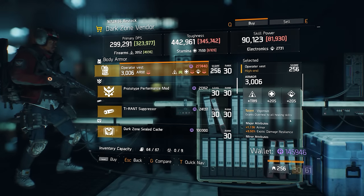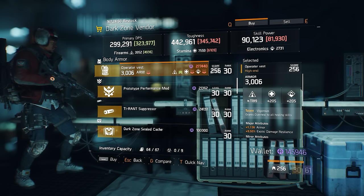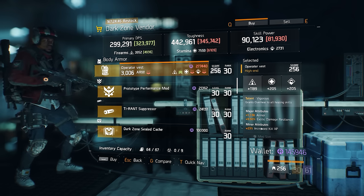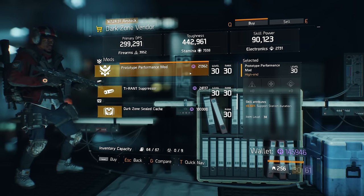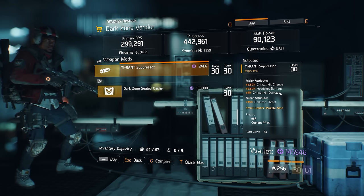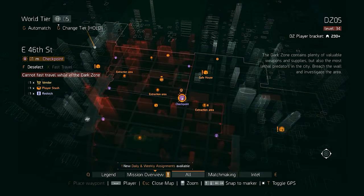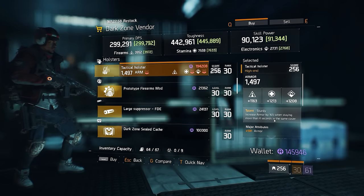At the East 53rd Street DZ checkpoint there is a Vigorous chest which grants overheals to all healing skills. It's rolled with base firearms, though the roll is on the low side. It's got base armor, which is nice, and Increased Kill XP — not a beautifully rolled chest piece but it would do the job. There's also a support station duration mod at 6.5% where the maximum is 7.5%, and a tyrant suppressor rolled with crit chance, headshot damage, and critical hit damage — each roll isn't quite maxed but it's a good combination.